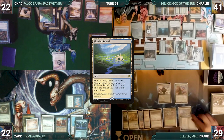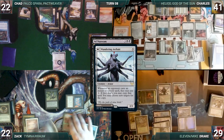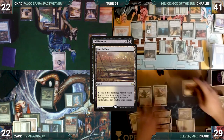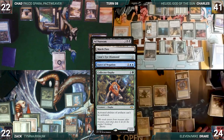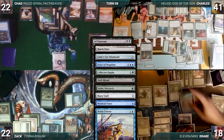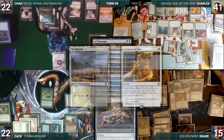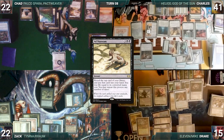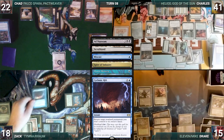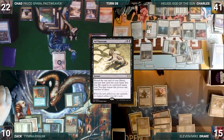Drake draws and plays a tapped Flooded Strand. He casts his commander, Eleven the Mage. He passes. At the end of Drake's turn, Zack casts Ad Nauseam. Archaic triggers and Drake copies Ad Nauseam. Drake's copy resolves and he reveals Marsh Flats, Lion's Eye Diamond, Force of Negation, Collector Ouphe, Dark Ritual, Noble Hierarch, Mana Vault, Mystical Tutor, Brain Freeze, Gitaxian Probe, Birds of Paradise, Jeweled Lotus, Scrubland, and Enlightened Tutor, deciding to stop there. Then Zack's Ad Nauseam resolves and Zack reveals a Scrubland, Mistcast, Spire of Industry, Mystic Remora, Cyclonic Rift, Lotus Petal, Force of Negation, and a Force of Will, deciding to stop there. Drake passes, discarding to hand size.